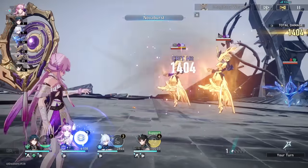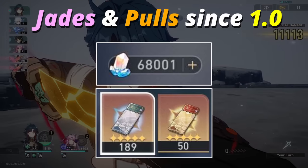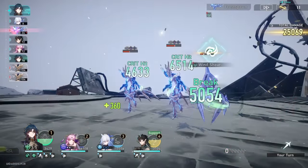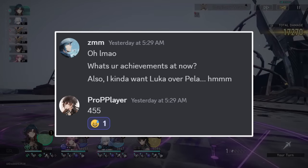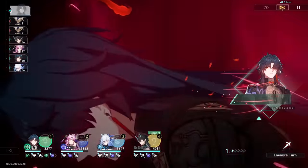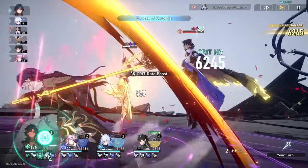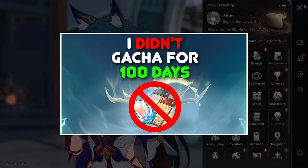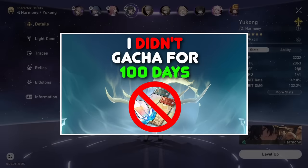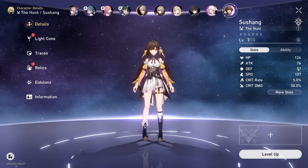If you clear all content in the game, there's about 68,000 Jades and 50 limited summons you can get. I have a friend with a Warpless account who's cleared every piece of content. The game provided from the start about 500 pulls, which is kind of insane - really good. Let me know if you guys are interested in a six-month account review for my F2P as well.